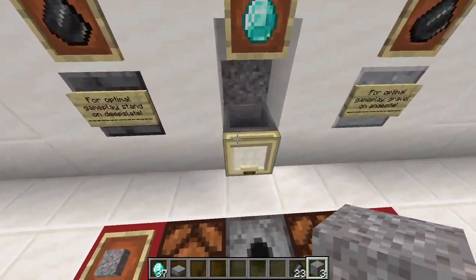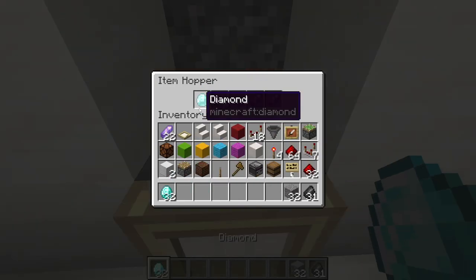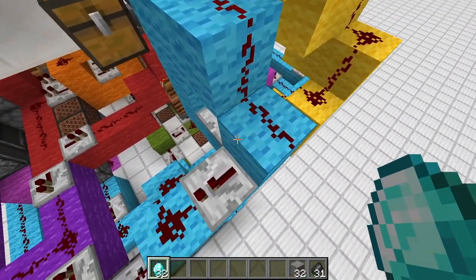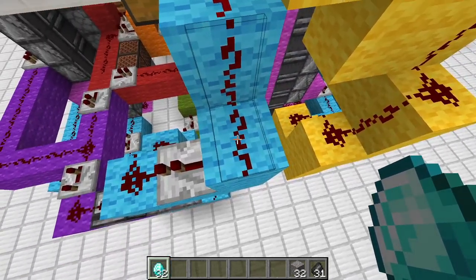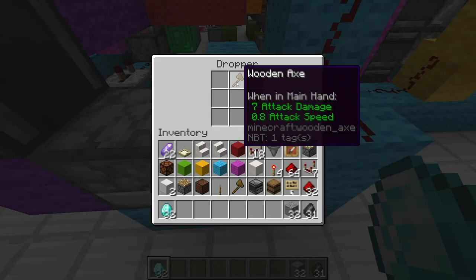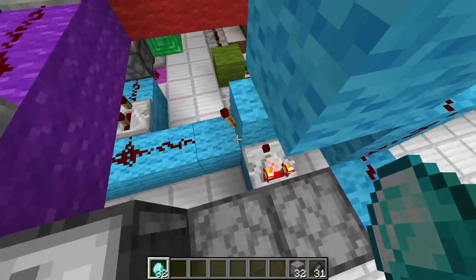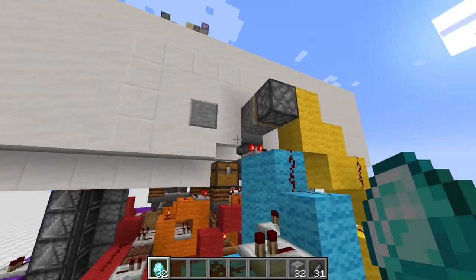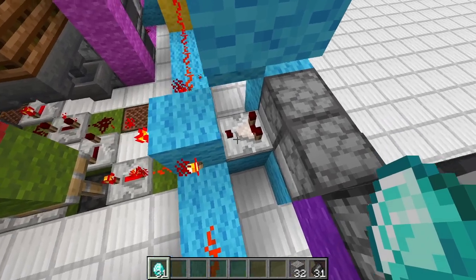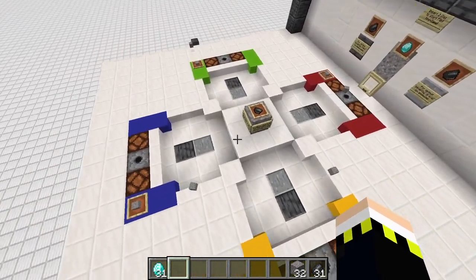First, we have to insert two diamonds into this hopper here. If we put in one diamond, it gets transferred into our profit chest, and for a very short amount of time this redstone dust is turned on. We then follow the line down and move one wooden axe from the right dropper to the left one — so there's still one axe in there and the comparator is still on. When we add the second diamond, we depower that comparator, power all those torches, get a nice sound, and get four pieces of gravel at the front.